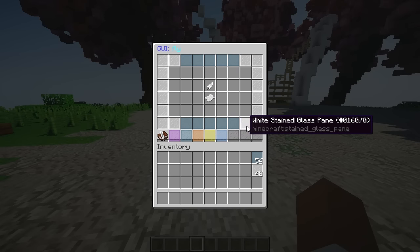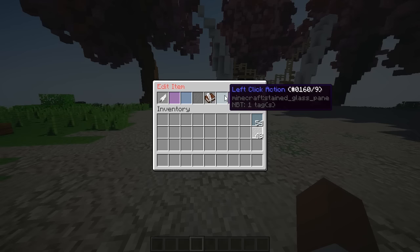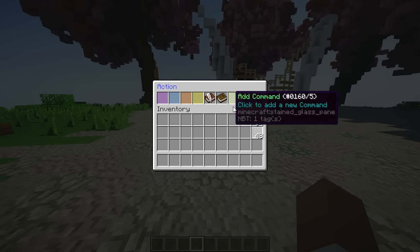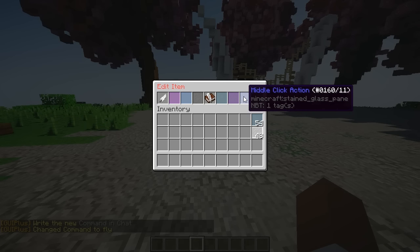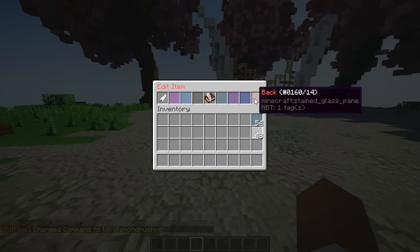The glass just stays normal — it's not really necessary to edit at the moment. Now what I'm going to do is add commands. You can add right-click, left-click, and even middle-click commands. For left-click and right-click I'll do 'Add Command' and type `fly` — you don't have to add any slash. You can even add up to two commands. For right-click I'll add the same `fly` command. For middle-click I'll do `kill DiamondRushXD` — so I put the command to kill myself, don't really recommend doing that.